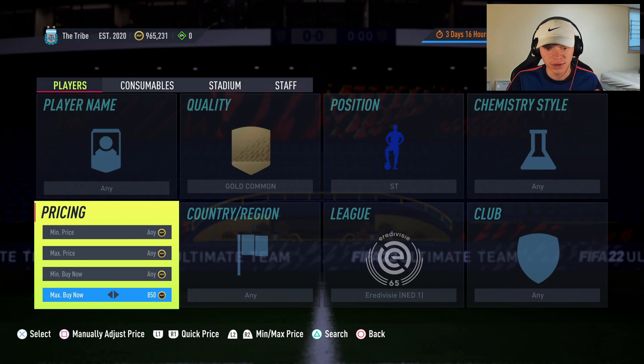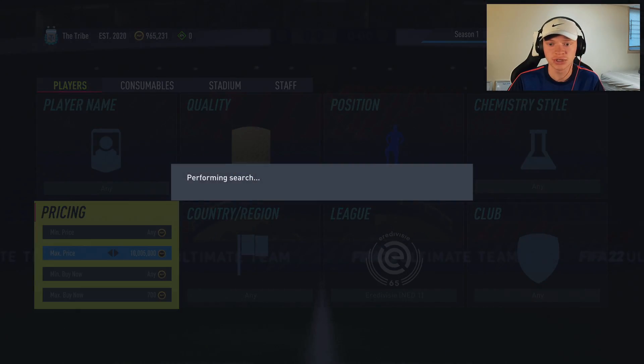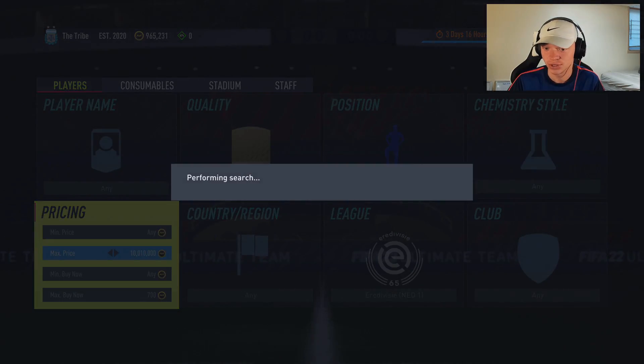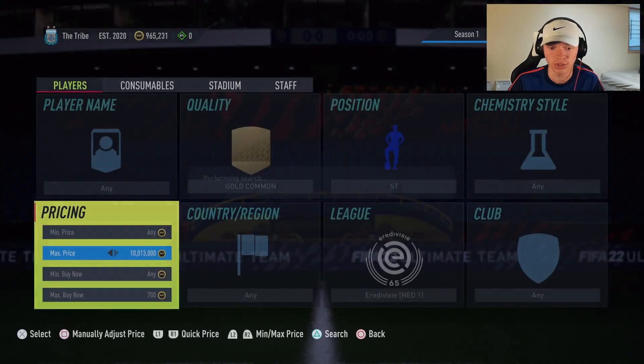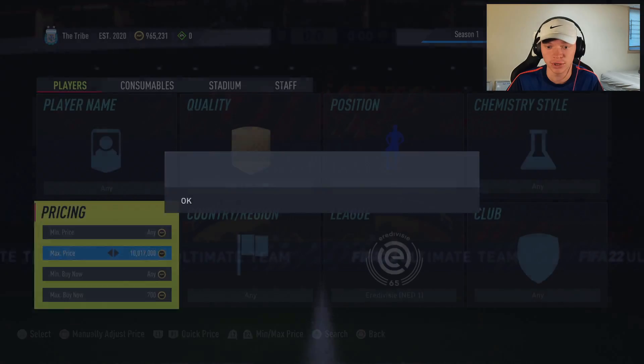Selling for 850, you're only going to lose 43 coins on tax. So I would try to pick these up for 700 or less — sniping and bidding — because I want to make at least 100 coins per card after tax. You'd be making basically 107 coins a card if you pick these up at 700, but obviously you can get them much, much cheaper.